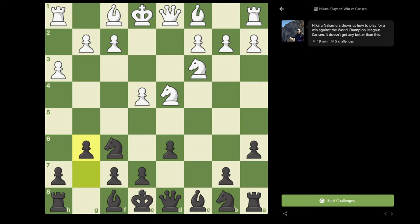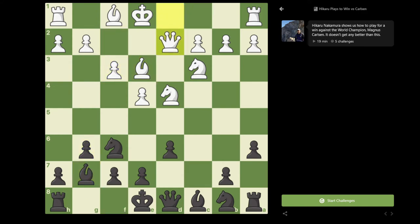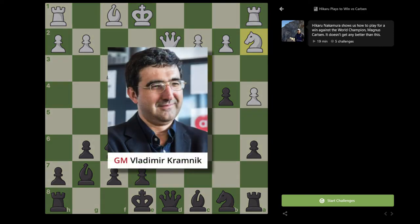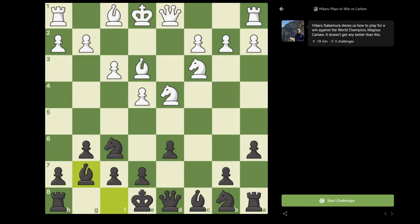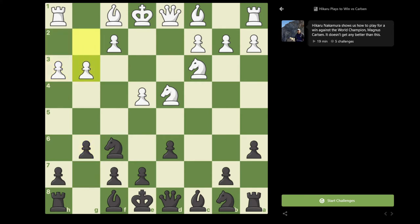Normally white will play Be3, g6, f3, and after Bg7, Qd2, if black plays b5, white can play a4, b4, Na2. This is very similar, if not in fact the exact game that I played against Kramnik in the Norway Chess Blitz tournament at the start — and in that game I got a very bad position and was very lucky not to lose. So against Be3, it's a lot less effective. But having played h3, after g6, Magnus really surprised me when he played the move g3.